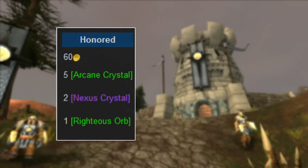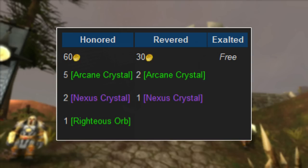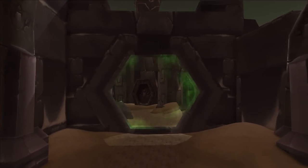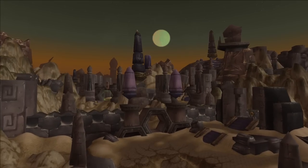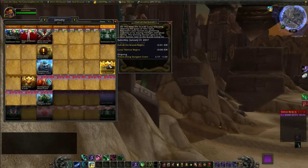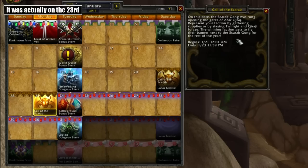Naxxramas was pretty simple as well. You just needed Honored with the Argent Dawn faction, and you completed a quest that required some trade materials and money — as if it was like gaining entrance to a theme park. If you were Revered, you got a discount, and if you were Exalted, they were generous enough to let you save Azeroth for free. And the last vanilla raid was AQ — Ahn'Qiraj — which technically didn't require attuning unless you count the opening ceremony. This raid had an event where the Horde and Alliance had to work together and gather supplies in a war effort to open the gates, and there was a huge event in Silithus for a short time if you were successful. After that, everyone had access to both the 20 and 40-man raids. It was a pretty huge event in the game's history, and to commemorate it, it's recreated as a mini-event on the 21st of January of each year — the date that the gates were first opened worldwide.